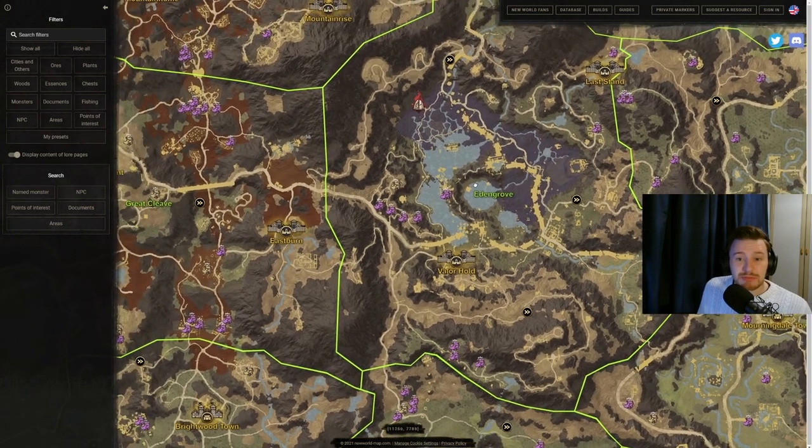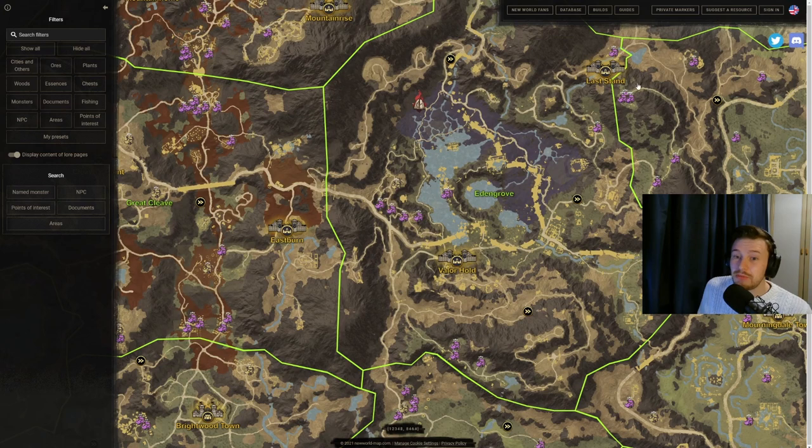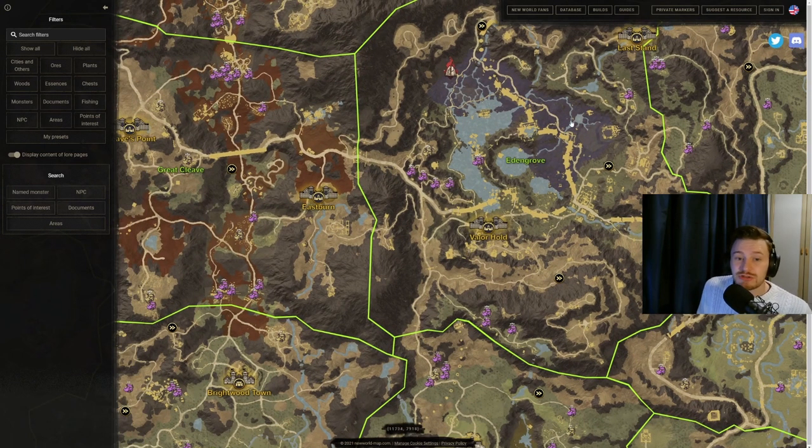Edengrove is pretty limited. Your best bet when doing Morningdale is to dip into the two on the left border. When going from Edengrove itself for materials, start at Valor's Hold, go up to those chests, then up to the four, then down to the three. Not a huge journey or a huge amount to grab, but in quick succession you can grab those few chests very easily — it's a nice run.